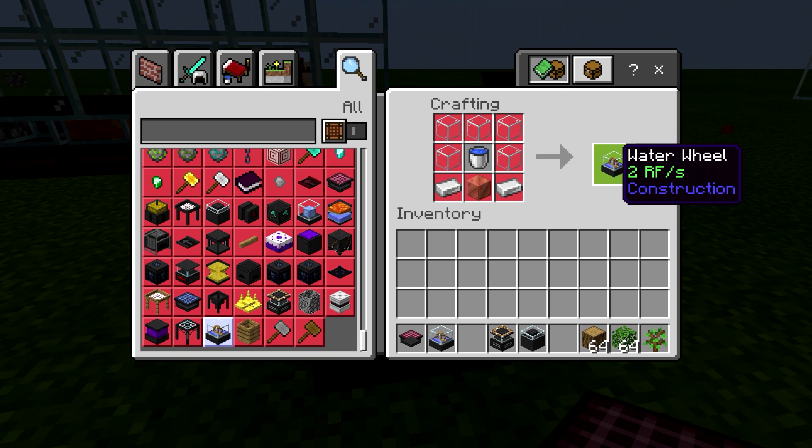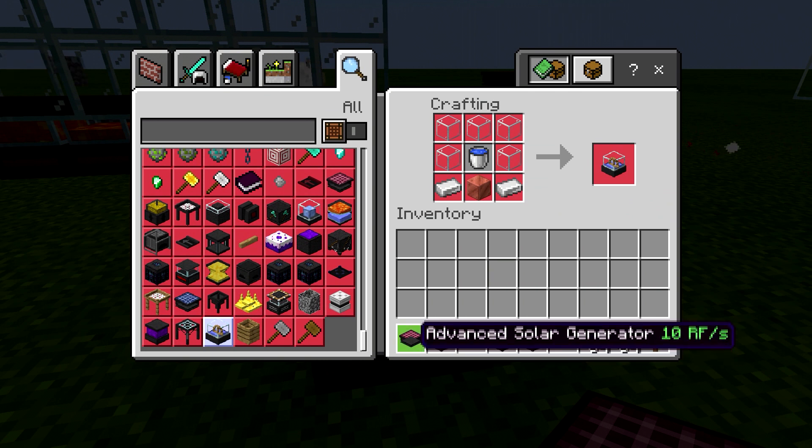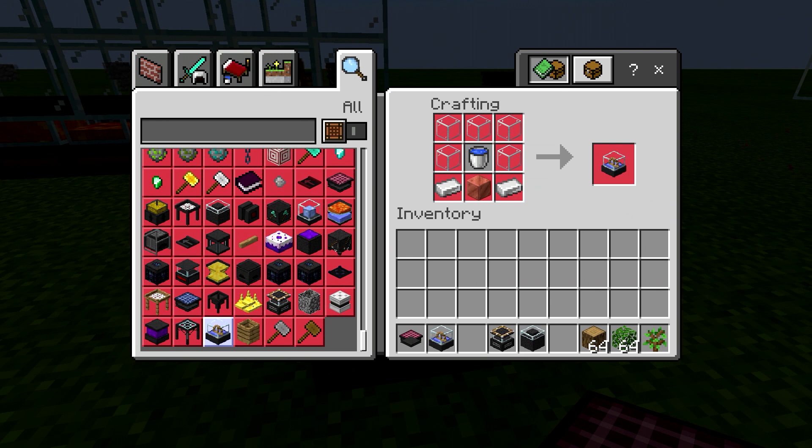You can build a bunch of them I guess, but the lava setup that we have over here I think is far superior. This advanced solar generator is a good choice in addition to your lava generation.